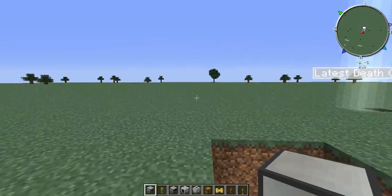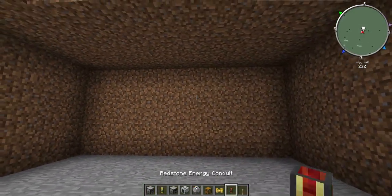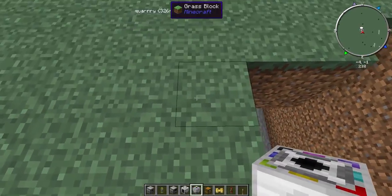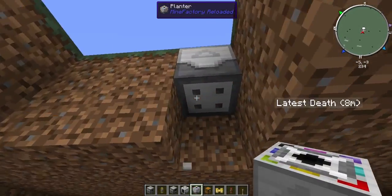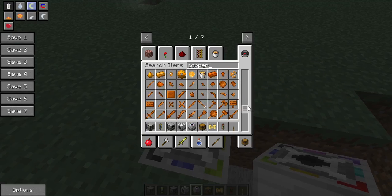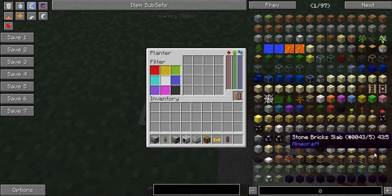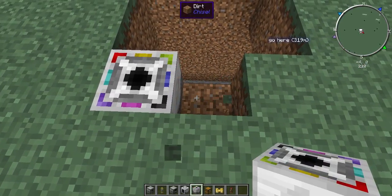And I think that's it, so let's get started. You're going to want to dig a little pit so that you can work with stuff down here. Pick a spot, preferably the middle, and plant down your planter. Then you're going to want to get some upgrades — I use the copper upgrades. You're going to need two of those, one for the planter and one for the harvester.